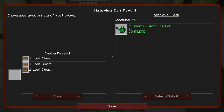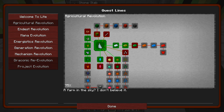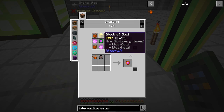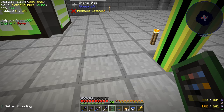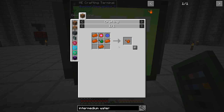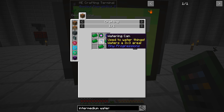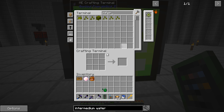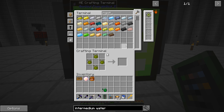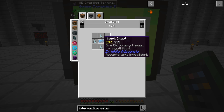Now that all that's taken care of, let's look at some quests. We did watering can part four and made the Prudentium watering can — we'll claim that loot chest. The next one is the Intermedium watering can, which wants us to have Prudentium ingot among other things. We're now getting fertilized essence quite quickly. We need to make a recipe for the Inferium ingot — I must have made them all by hand before. We need Mithril plus Prosperity Shard for one of them. Let's make recipes for these things since we're definitely going to need them.